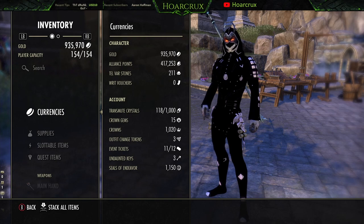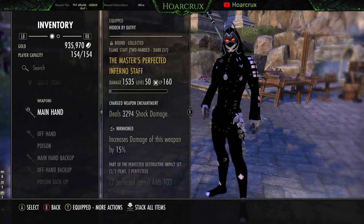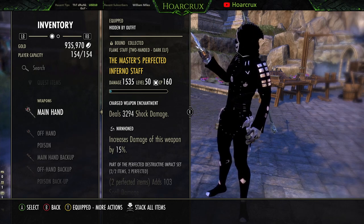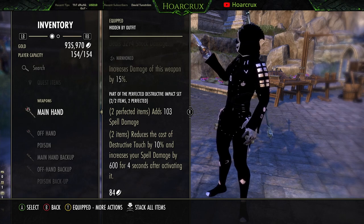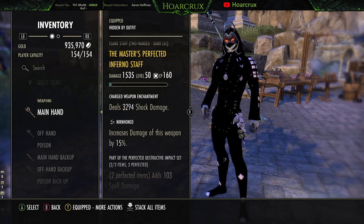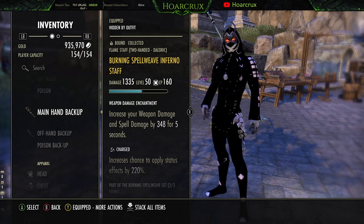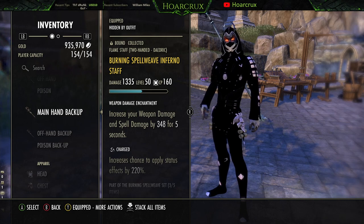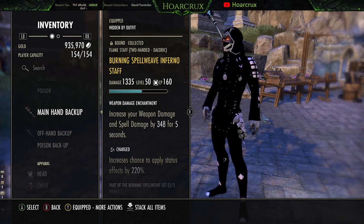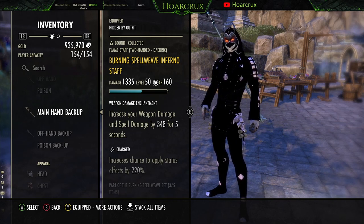Let's go into the sets. It is a little complicated so I'll try my best to explain. The very first set we're using is the Master's Perfected Inferno Staff. When you use Flame Reach it gives you an additional 600 spell damage, because spell damage is very important when it comes to actually bursting people on this build. So number one piece of the puzzle is the Perfected Inferno Staff on back bar. You can use Burning Spell Weave with an Infused weapon damage enchantment — this one is Charged, but Infused is more ideal for higher burst. Or you can use Clever Alchemist on your back bar. I opted for Burning Spell Weave since I didn't have Clever Alchemist jewelry crafted, which gives a little less burst but it's what I had on hand.